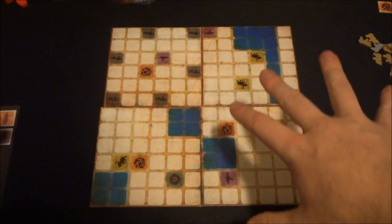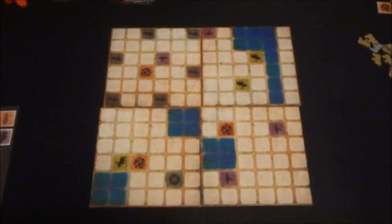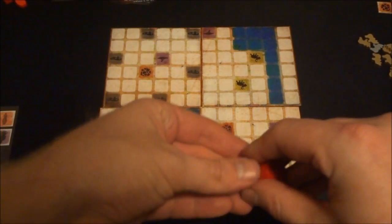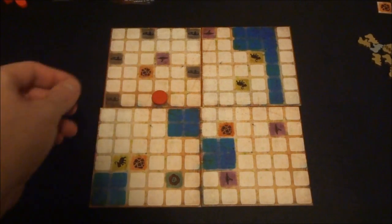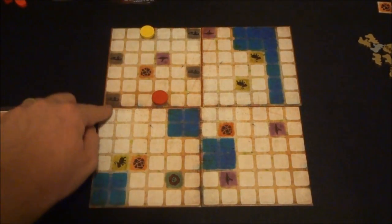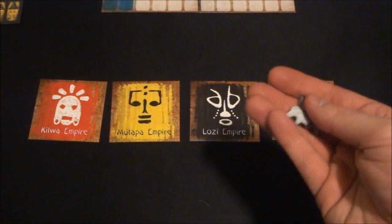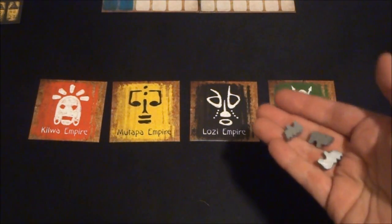I'm going to set up for a two-player game to save space. Here's a two-player setup with the start tile and the extra tiles, and you've also got the three-, four-, and five-player setups. Players first randomly determine turn order, then place their little monuments in one of the start player spots — you can see the little sandals there. Each player starts with three cattle, and then you go into the phase to determine turn order.